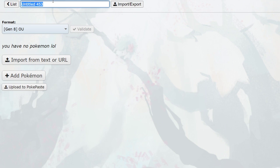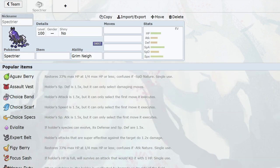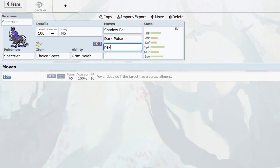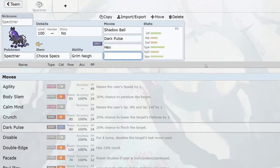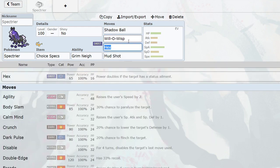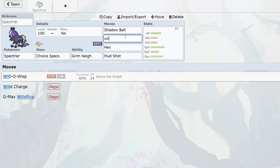At number 9 we have a very recently added mon — Spectrier. This thing has dropped on the scene hard. The number one set to me is specs shadow ball, dark pulse, and hex — those are basically your options. You can run mud shot and uproar as the last one, but honestly I think mud shot is best, and then you should probably just run Will-O-Wisp so at least you can wisp something on the switch and your hex does something later. You can run uproar for the rare Blissey matchup.